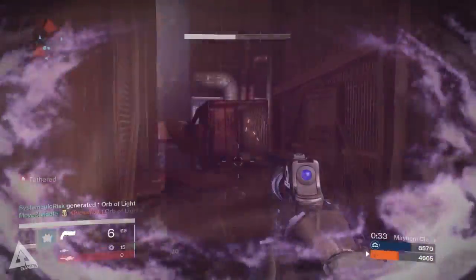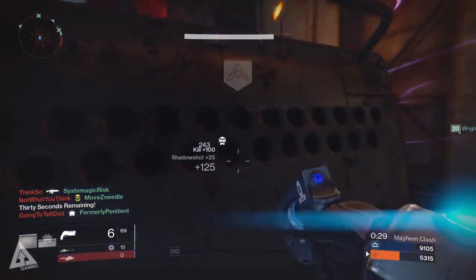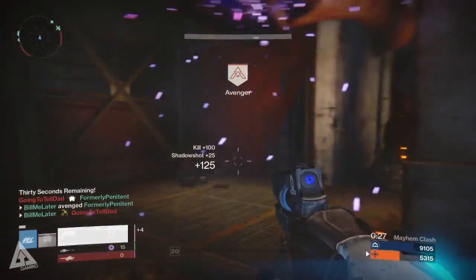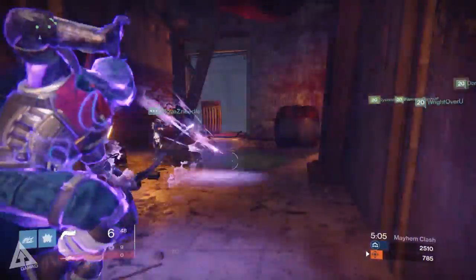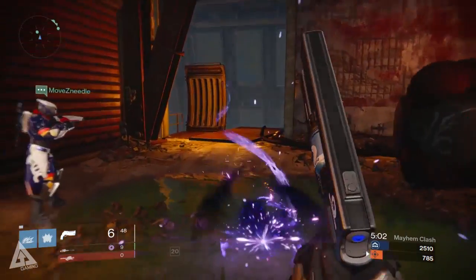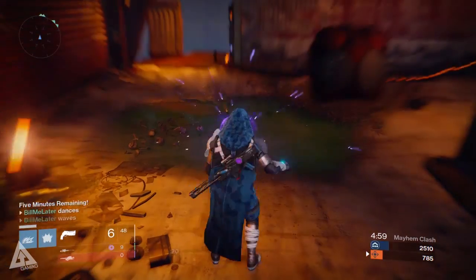The super for Night Stalker is Shadow Shot, which has you summon a void bow. While you can kill enemies by shooting them with the bow, its primary purpose is to subdue or suppress and tether your enemies. When you fire it at the ground or near an enemy, it summons a void ball which ensnares nearby enemies, suppresses them, and slows them down.